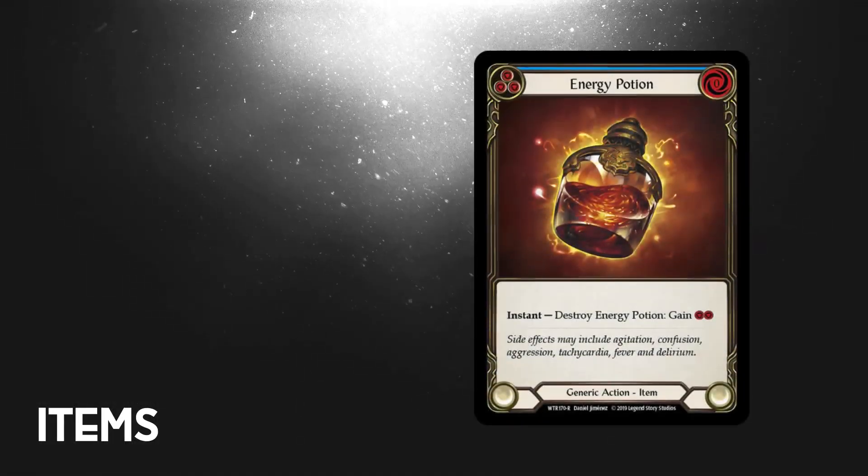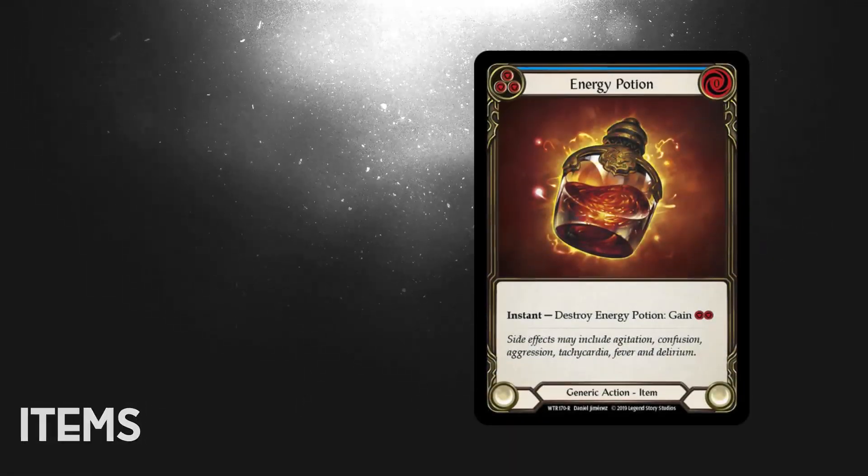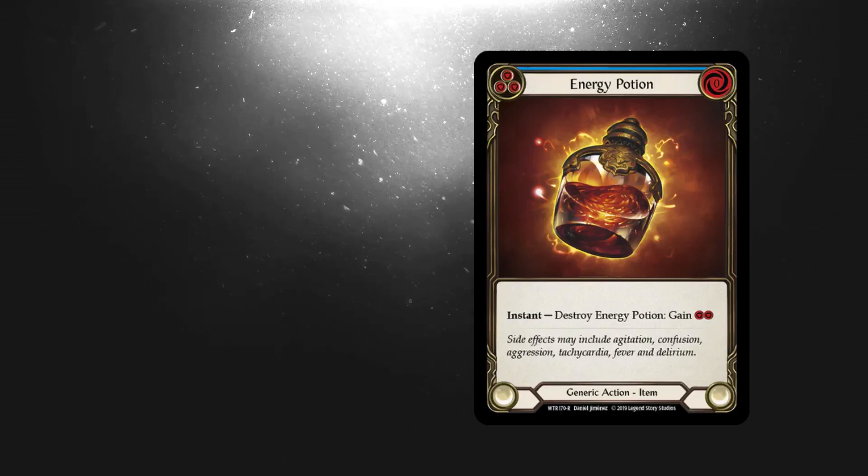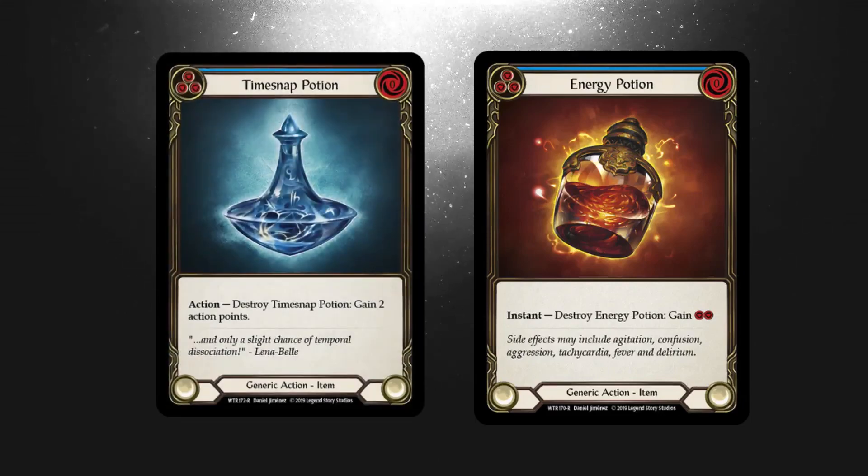Not every deck wants to run items and if you do run them you should run them sparingly. They don't block, which is a real drawback. However, being able to carry resources over between turns is a really powerful effect. Energy Potion and Time Snap Potion are the two most played — it'd be worth picking up playsets of these.